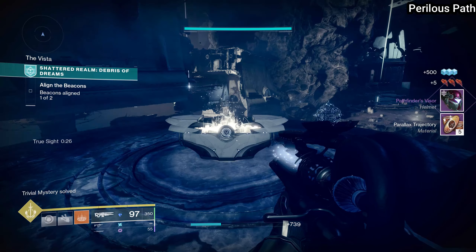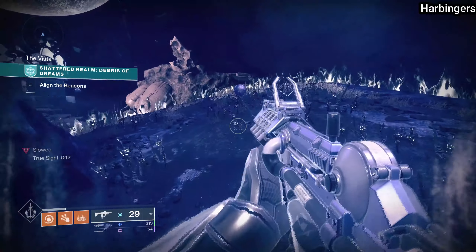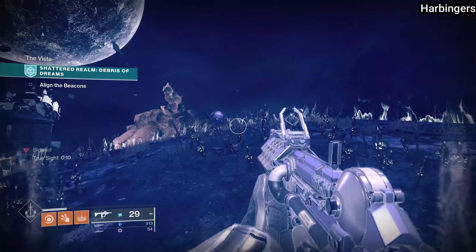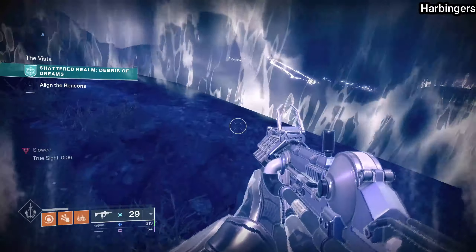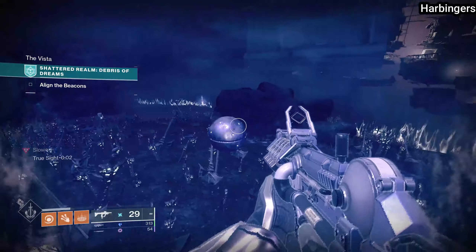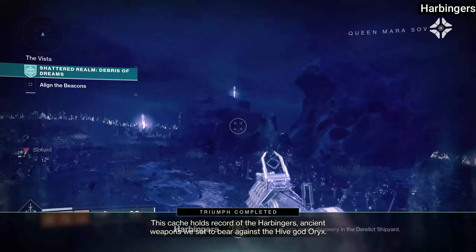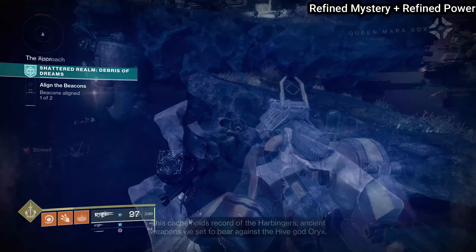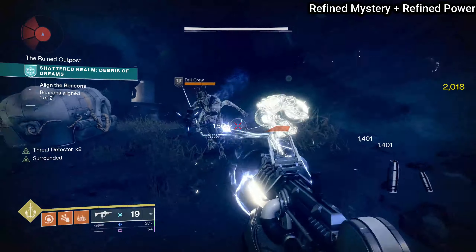Then walking back up the right side of the island looking toward the second beacon, you're going to find the first data cache. It's a bit hard to tell exactly where you are, but if you hug the right side of the island you'll be able to find it. This gives you the Harbinger's Data Cache.